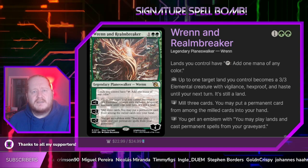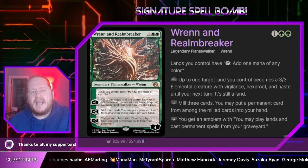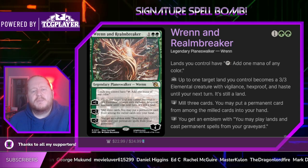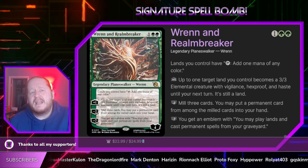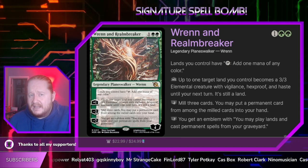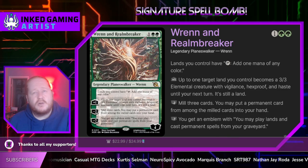Our minus 2 lets us mill 3 cards and then we can return a permanent card from among them back to our hand. We have a couple things that are going to use that kind of mechanic throughout the deck, and it's going to help us get exactly what we need. Our minus 7 will give us an emblem that says we can play lands and cast permanent spells from our graveyard. For that reason we are running a lot of permanents in this deck including our land base.